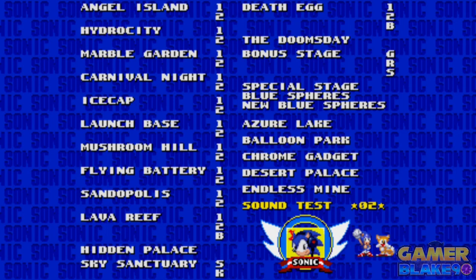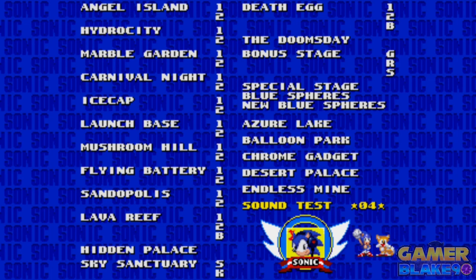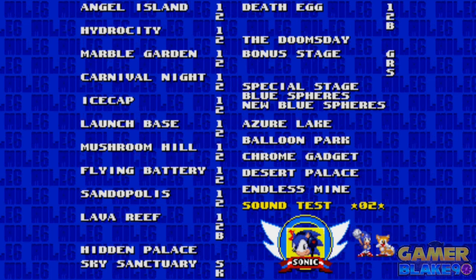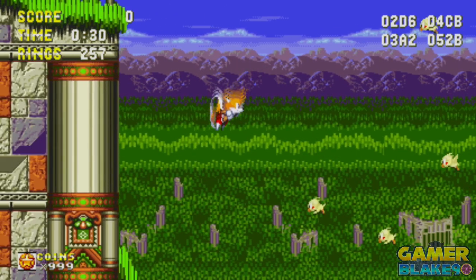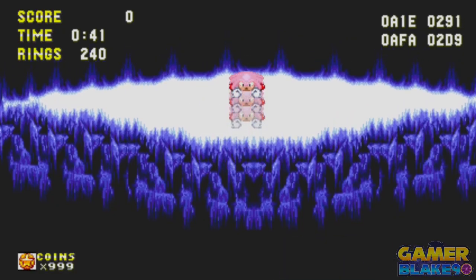And also, some codes that can be utilized using the sound test in Sonic 3's level select menu. For this video, we're just gonna focus on one of those codes — specifically the one that enables flight gameplay for Super or Hyper Sonic, and Tails and Knuckles while we're at it.